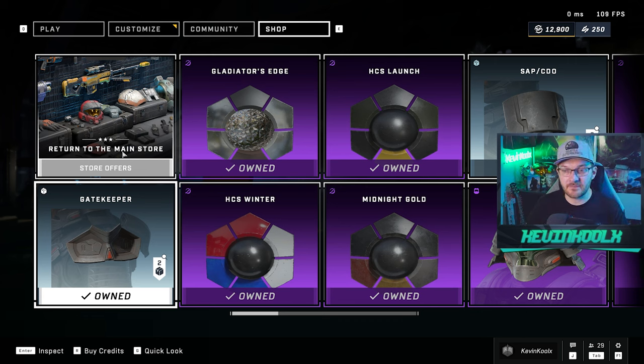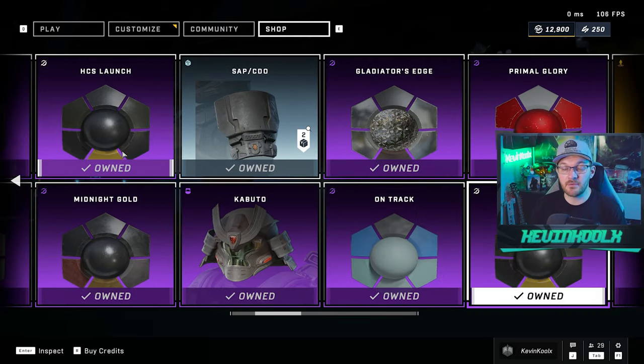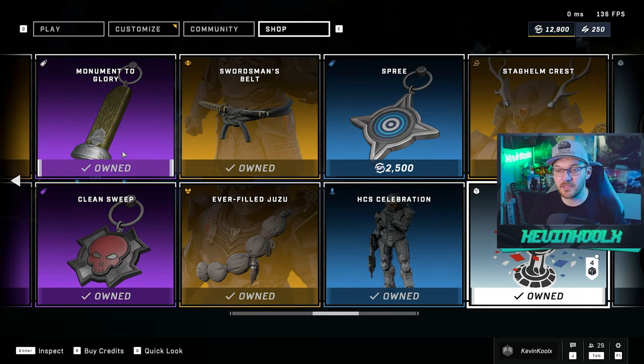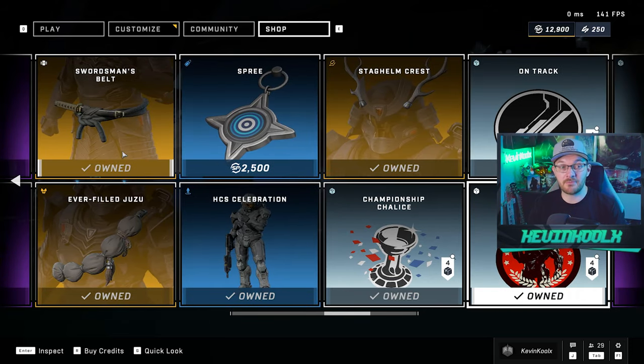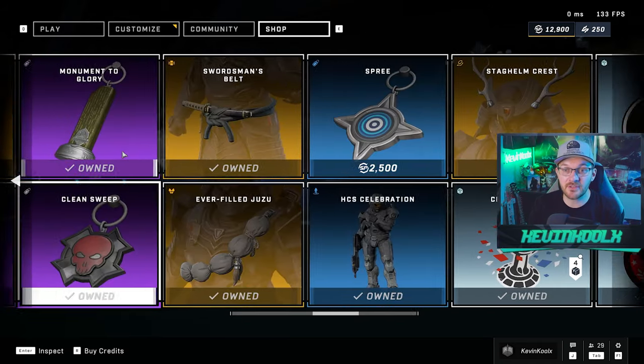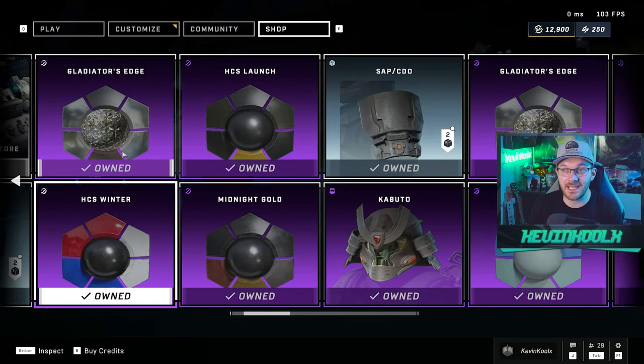The exchange offers a lot of customization that was through weekly rewards or stuff people earned through previous battle passes. If you're someone like me who's played about 900 hours of Halo Infinite, most of the notable customization you pretty much already have unlocked.